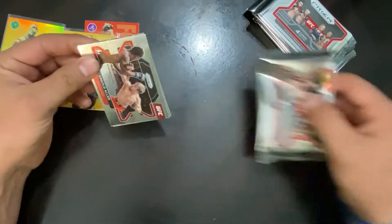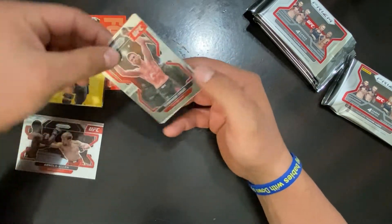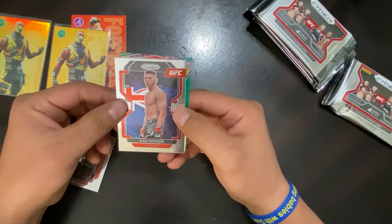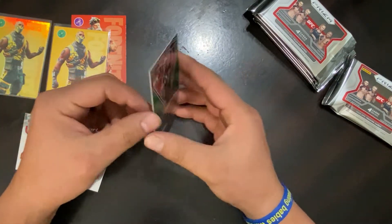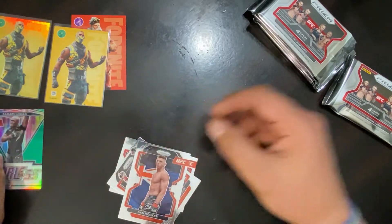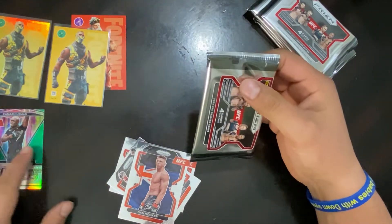Pack one of the Prism blaster — got a silver in the back. Arnold Allen, Dominic Cruz, no rookies, Dan Hooker, and then a Usman fearless — look at that card, that's gorgeous. Pack number two — that's a good start, that green Usman. Let me keep these all in screen.